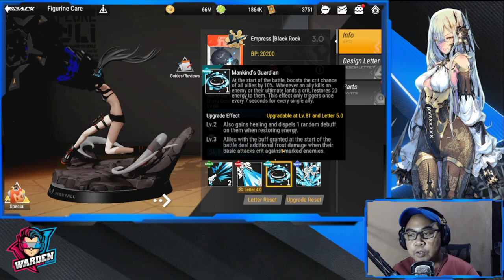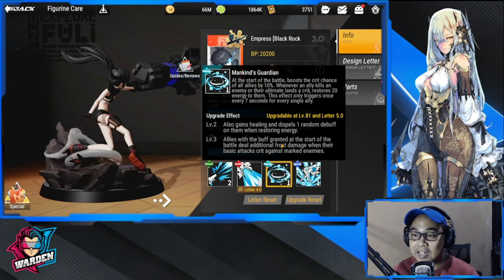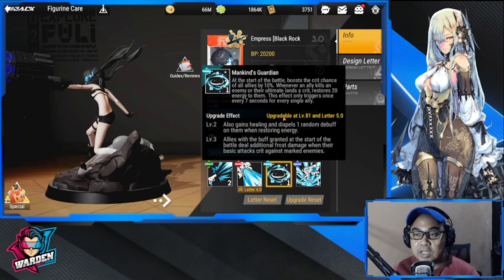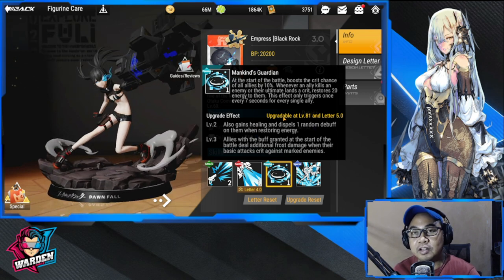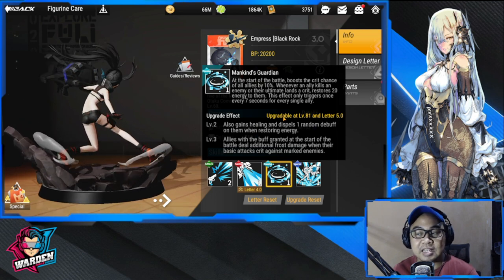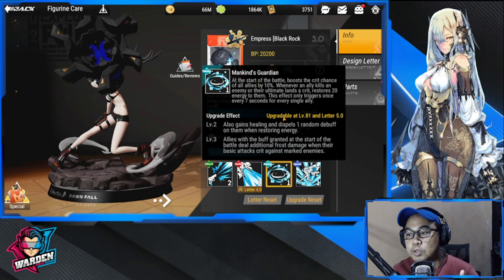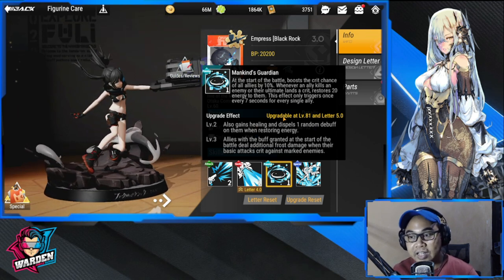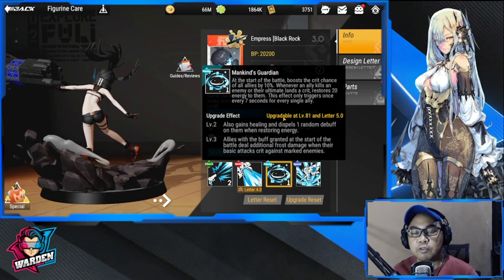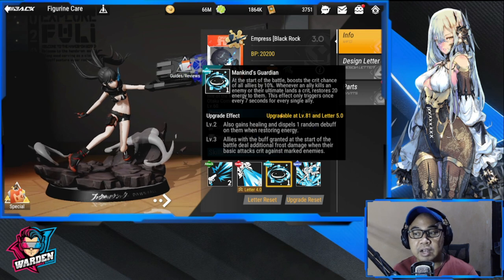Moving on to her passive — Mankind's Guardian. At the start of battle, it boosts the crit chance of all allies by 10%. Combined with the 25% for allies in the same line from her ultimate, those allies are getting a 35% crit chance increase total. Whether an ally kills an enemy or their ultimate lands a crit, she restores 20 energy to them. She's like a battery, similar to Zephyr, but more on the offensive side — enhancing crit chance. This effect triggers once every seven seconds per ally.